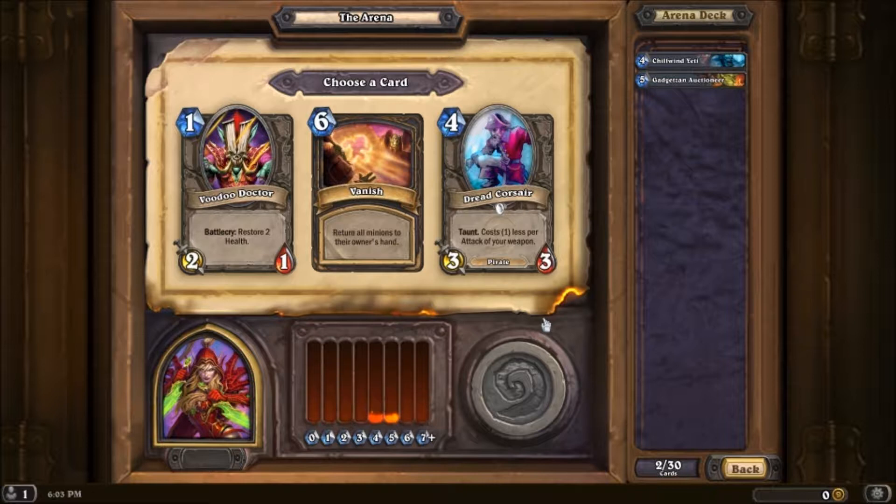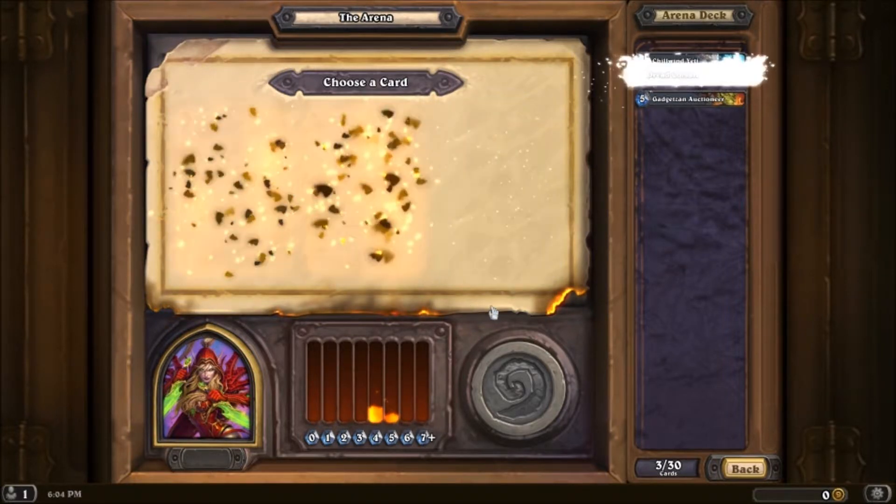Voodoo Doctor I'm not too fond of. Dread Corsair could be useful — at the very least it's a 3/3 for three if I can have my weapon on as well, so it's essentially like an Ironforge Grizzly unless I can pick up a weapon. And Vanish is very situational — you'd have to have like nothing on the board and have your opponent have a bunch of minions out for that to be really worthwhile, plus you'd have to have a good follow-up. Yeah, I guess I'll go with Dread Corsair.